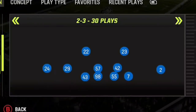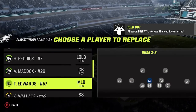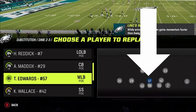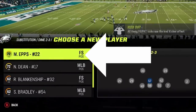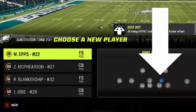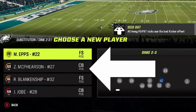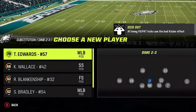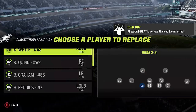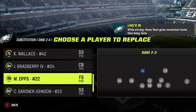The defense I'm going to highlight today is the dime 2-3, which looks a lot like the standard nickel package like a nickel 2-4, only with one major difference — the personnel adjustments you can make in this formation. Normally in nickel packages, everyone likes to substitute fast safeties in their linebacker spots for better pass coverage. But since this is a dime package, the second spot that is usually a linebacker is already a safety, giving you an additional option to substitute a cornerback instead. Cornerbacks are typically faster, which will be helpful in the blitz I'm going to show you later, and they also typically have higher man and zone coverage ratings.